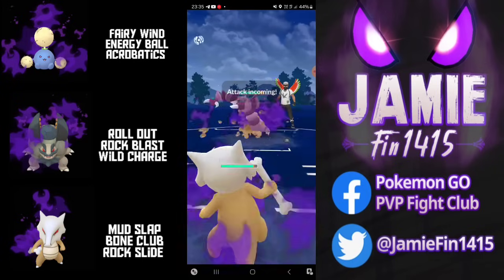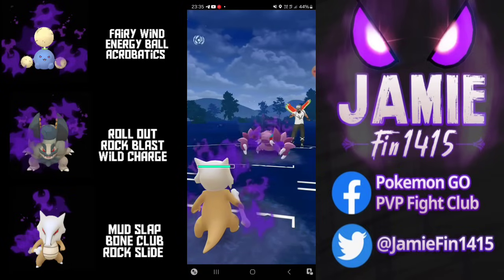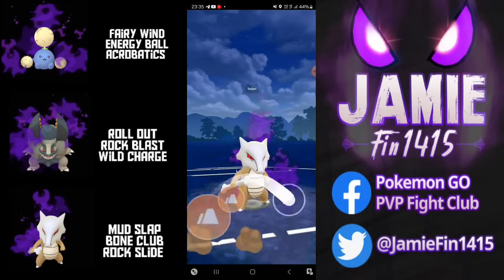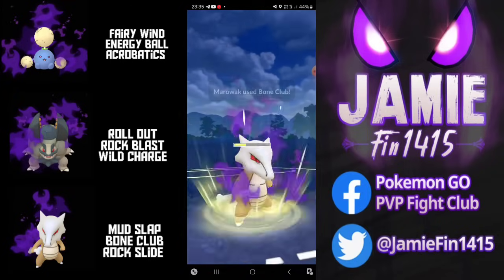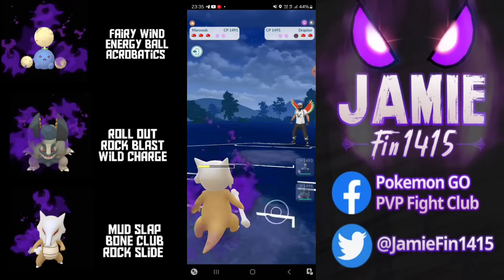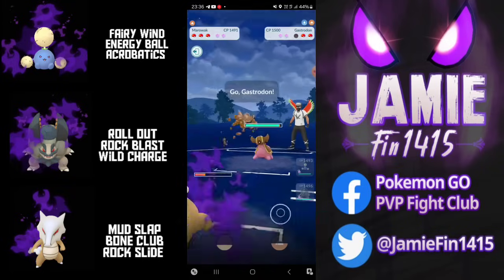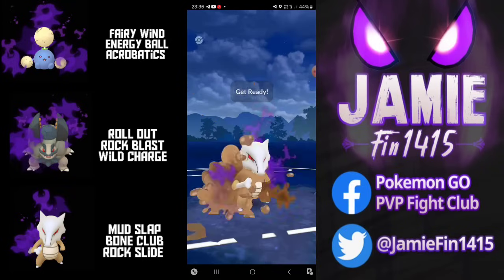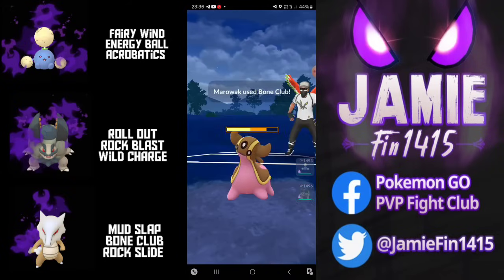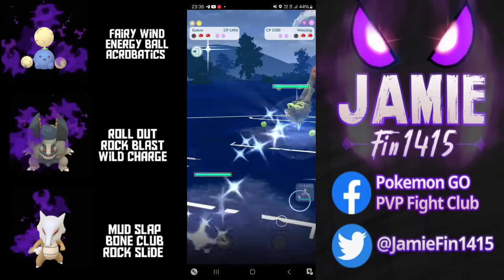In the next battle we see a Gastrodon lead with a Drapion safe-switch. I think we've seen this team like 3 times in today's video — I actually saw it a further 2 times but didn't include them. Where did this team come from? People have already put YouTube content out with it. However, if you see that team a lot, clearly this team hard-counters it. Although I highly doubt anyone watching will think this looks like a team they'd run — it's fun, but would I recommend it? Probably not. Golem is probably the weak link as there are so many things it needs to avoid.